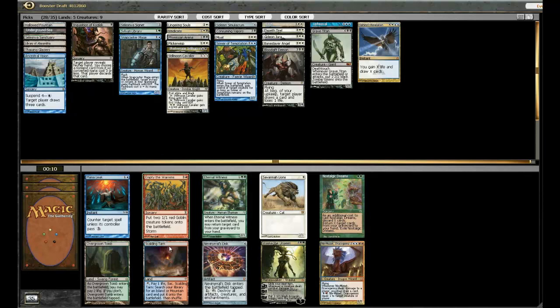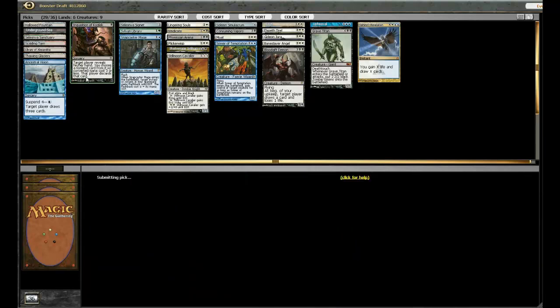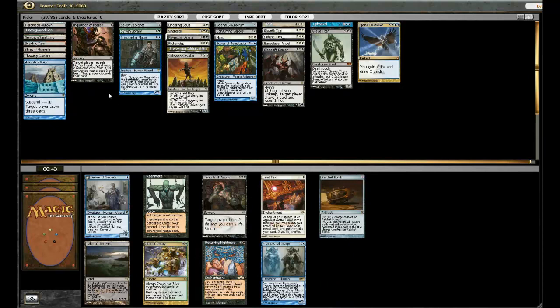Ooh, Phantasmal Image — I even have a Grave Titan to go with it. I have a lot of things that actually work fairly well with it, so yeah, Phantasmal Image actually seems like a pretty good one for me. I'll take that one. Definitely like it more than Land Tax.